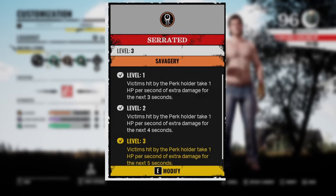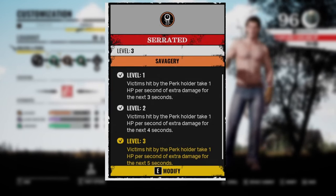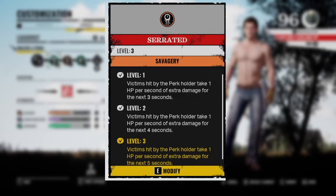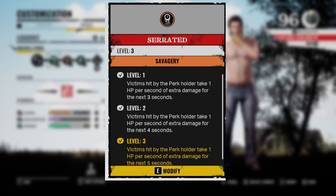The next perk is Serrated. Whenever you hit the victim with this perk, they will take 1 HP of bleeding damage for the next 5 seconds. This gives you a nice damage boost, and even if you hit the victim only 1 or 2 times, they will take more and more damage to help give us those juicy kills.